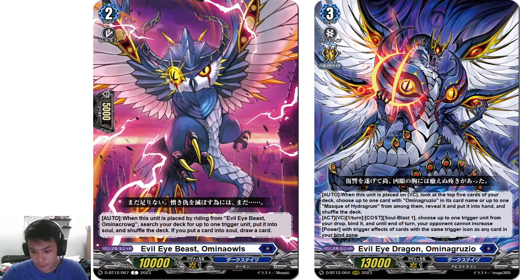This is really interesting — it reminds me of the Link Joker unit, I think it's Brandt, the one that makes your triggers opposite so instead of healing you take damage. But this is a nerfed version where your opponent just doesn't get power from trigger units. And you're guaranteed at least 1 trigger unit since the Grade 2 already searches a trigger unit, which you can just soul blast for the cost.